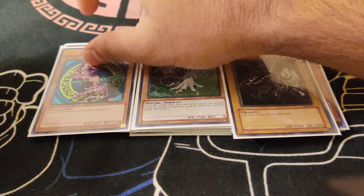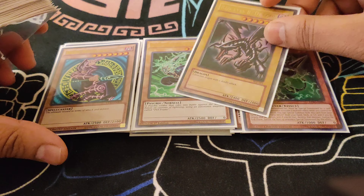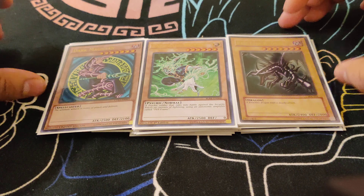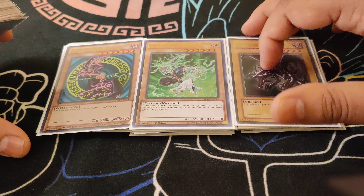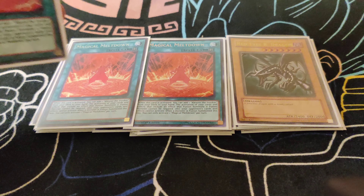For more bricks, we do play Red-Eyes and Dark Magician. This can get annoying because you may open a combination of these cards and it can be bricky. But there are so many one-card starters in your deck that you can afford the bricks essentially. We do play Triple Magical Meltdown — obviously to search your Aleister, and it also gives you protection.